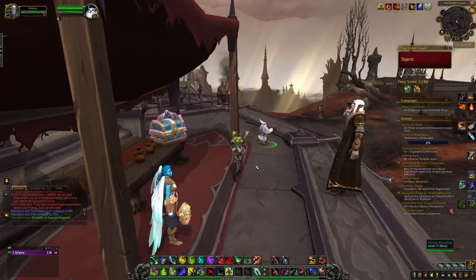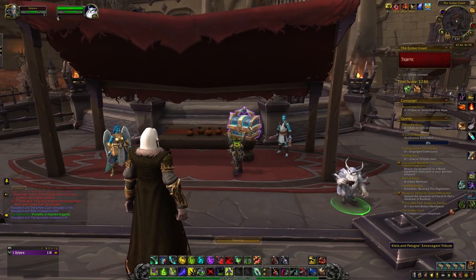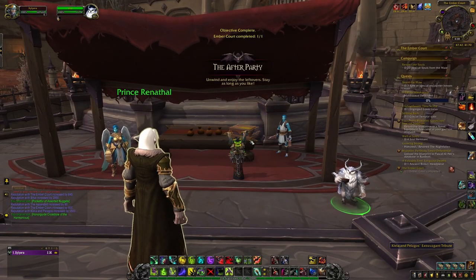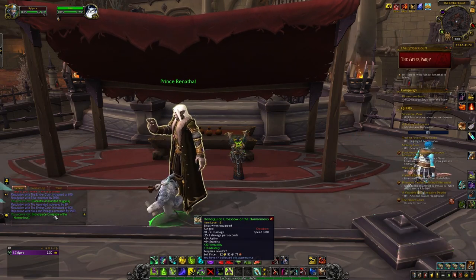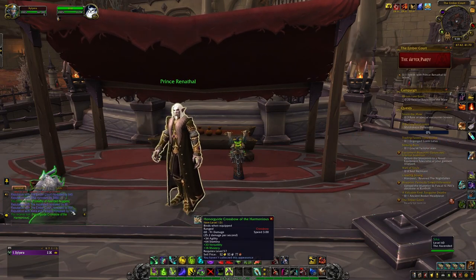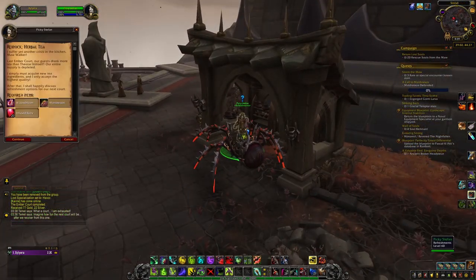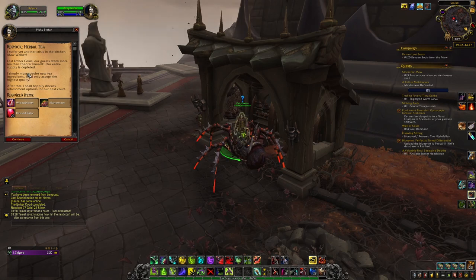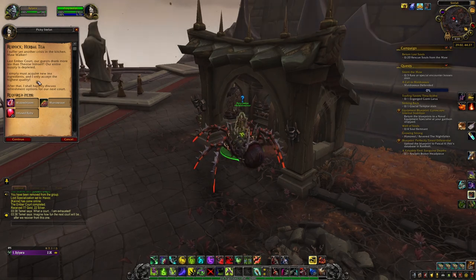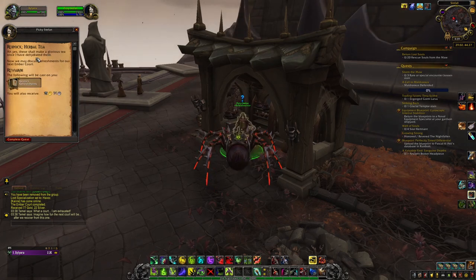Additionally, as you get closer and better friends with the invited NPCs they will also give you better rewards. It takes resources and time to host successful parties, and the Embercourt is no exception. Once you've done a number of courts you'll be asked to restock supplies before you can host more. You'll be sent on a restocking quest to collect materials such as ores, herbs, or other crafting mats as well as infused rubies. Don't worry — you don't need much; I got sent out for one Widowbloom, one Marrowroot, and a handful of rubies to restock Stefan's tea.